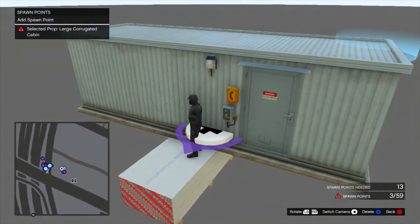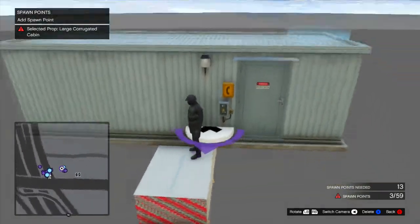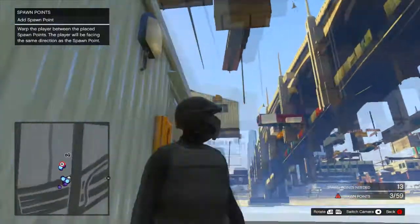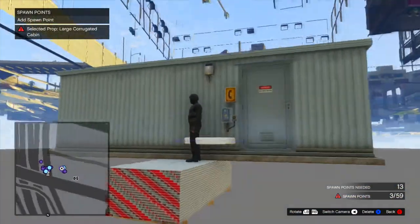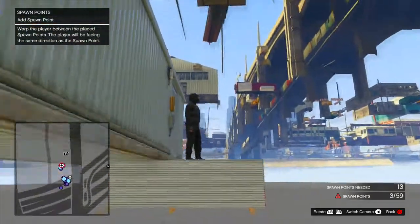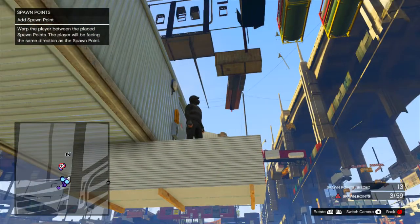This is weird because it's all the way at the bottom of the map — about the lowest place you could possibly put anything. As you can see, this is really falling underground, so I don't really know why this would actually be here.